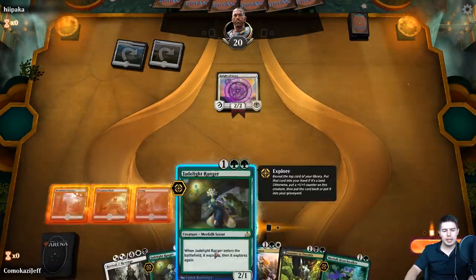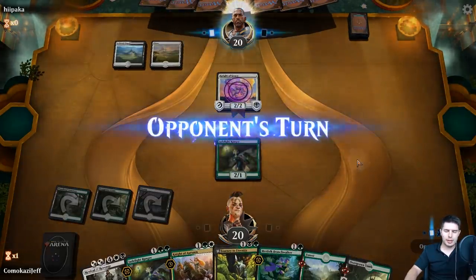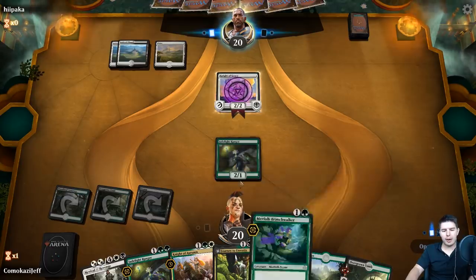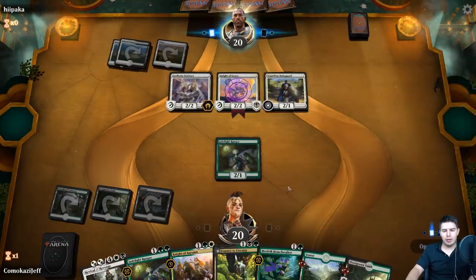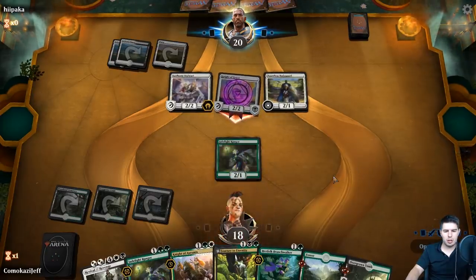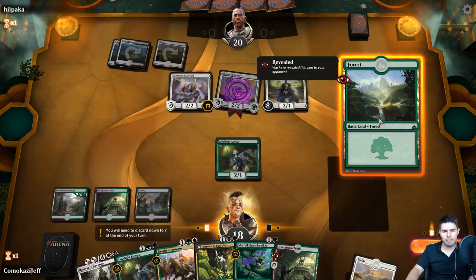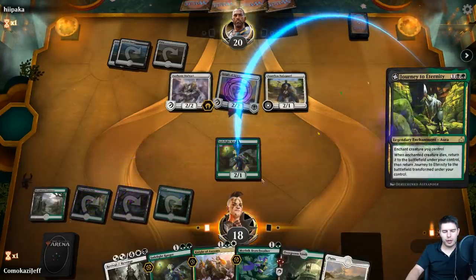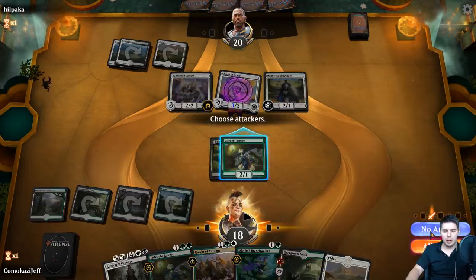Let's go Swamp, Jade Light Ranger - two lands. We're going to get down Journey to Eternity this turn. Either that, or if they do attack, we could block and bring it back with Revival. But I think getting down the Journey will be more value, so no blocks. Night of Autumn could be good here as well - what does this hit? The Night of Grace. That does make it bigger. Let's just Journey to Eternity. Next turn we have Night of Autumn, Branch Walker, or Revival if we need to. No attacks, pass the turn.